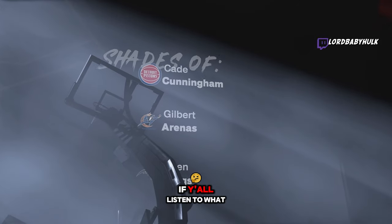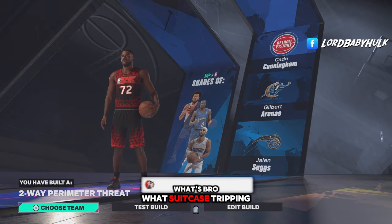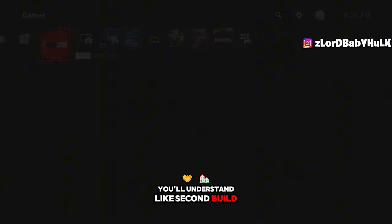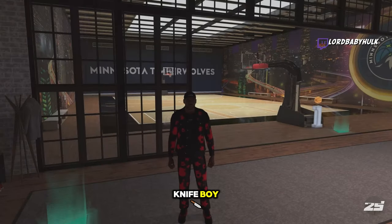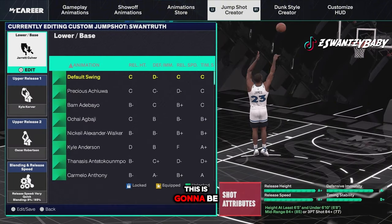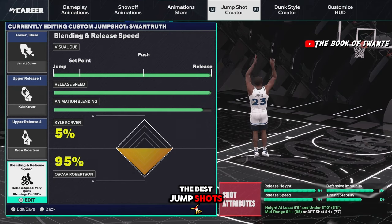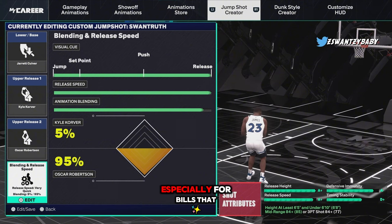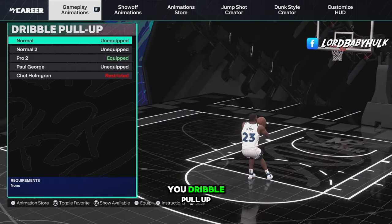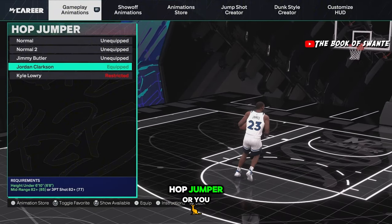This is just a 1v1 specialist build. If y'all listen to what I said about the first build, you'll understand the second one. Look at that swiss army knife. Now the jump shot — call it Swan Truth. This is gonna be a jump shot, one of the best in the game, especially for builds that don't have too much. This is gonna be your go-to shot. Dribble pull-up pro 2, normal 2-2, it's up to you.